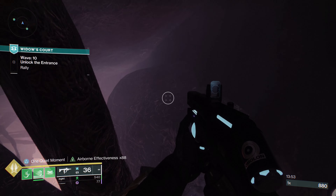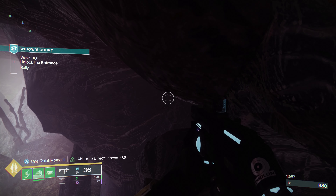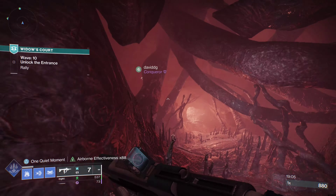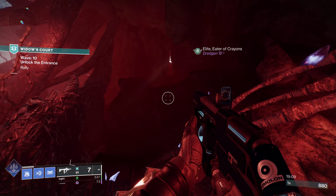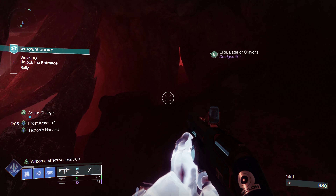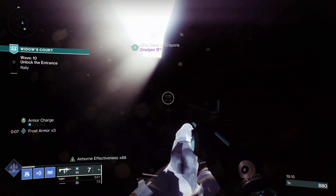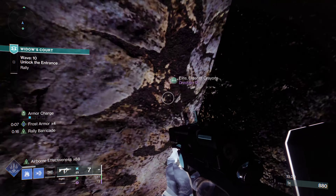I looked around for quite a while, but unfortunately was only able to find one hole. As you approach the starting area, you'll see there's a little hole off the left. Unfortunately it's too little to easily go through, so I would recommend doing this on a Stasis Titan so that you can use the Stasis Melee to squeeze your way through.